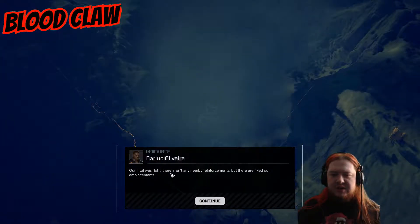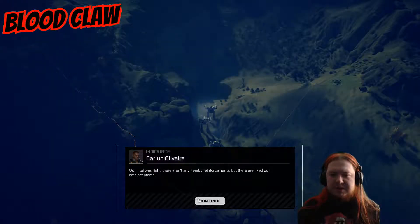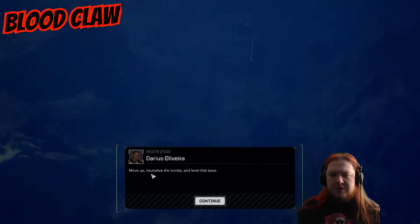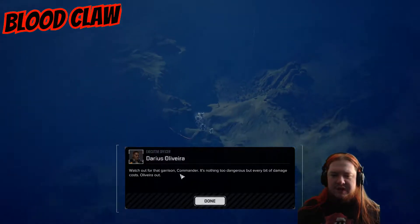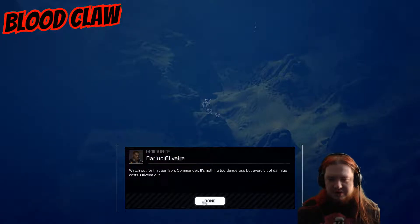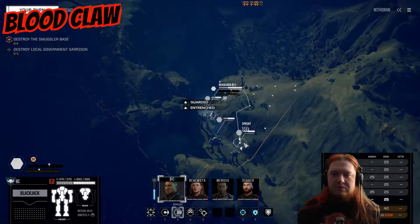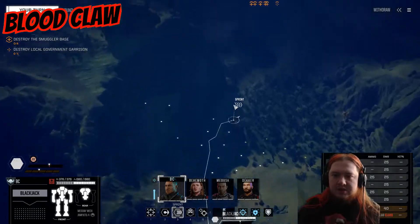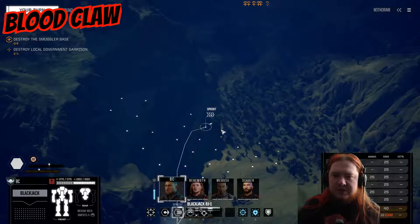There aren't any nearby reinforcements but there are fixed guns and placements. Move up, neutralize the turrets, and level that base — watch out for the garrison, commander. It's nothing too dangerous. Every bit of damage costs money, so this mission is more about minimizing your damage so it doesn't cost you too much.